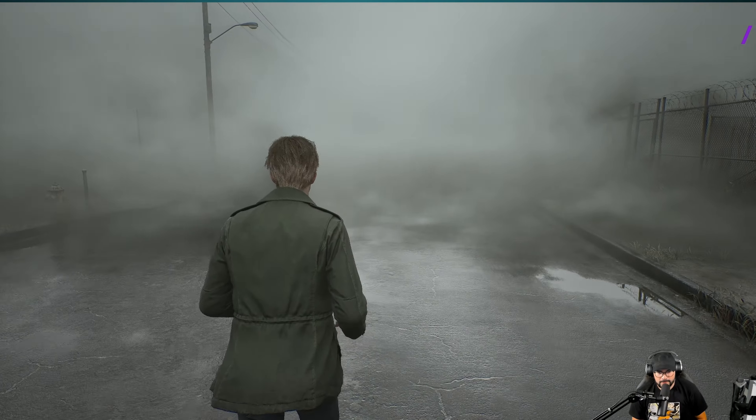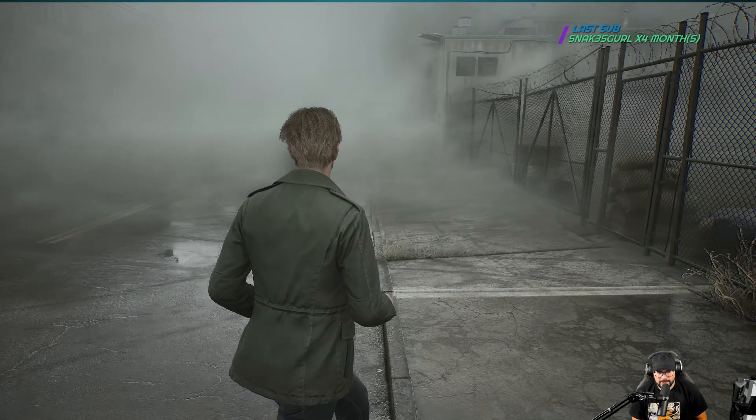We got another little map to investigate. We left the observation deck, went through this long tunnel, and now we're right here on Nathan Avenue - right here on Sander Street. We've got a nice map of the east side and west side of South Vale - different areas. Look at this fog - they really executed it very well. I know this was a big concern for them because of the newer graphics engine. If we look at the map, there's probably a dead end to the left - I want to check that first.